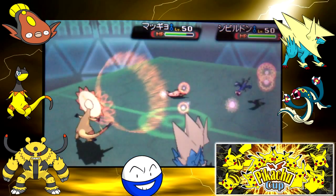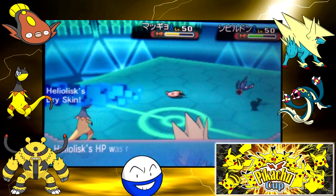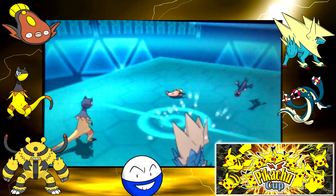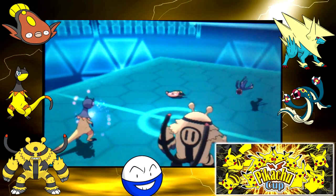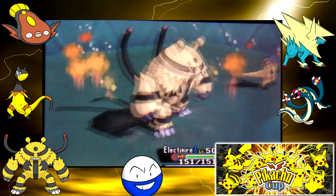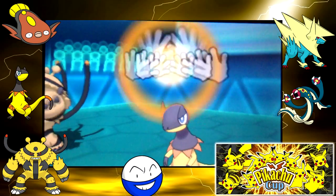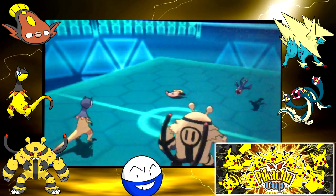Besides them, the Rotom forms were really popular too. I used my own Stun Fisk as a bulky pivot. We can see his Stun Fisk has an Assault Vest after it takes Hidden Power Ground and Hyper Voice and only loses half its HP. He predicted a switch and went for Muddy Water, which only hits the opponent's side, has lower accuracy than Surf, but doesn't hit your partner and can drop accuracy. Expecting him to go for Earth Power, I switched in Electivire holding the Sitrus Berry.